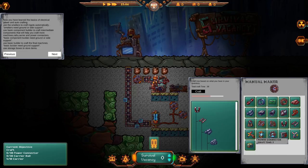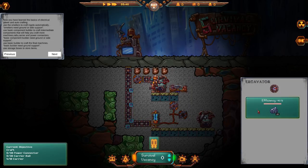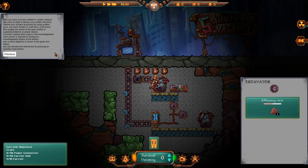So I guess we actually need to make some power lines. I need a lot of power lines. Oh no, that sucks so much — I can't believe I stopped it. Give me the iron. You guys are hitting it with the power things but there's no power things, so I'm just costing myself time. After you're done — you have survived and settled in. Hostile creatures will come at night and destroy any surface structures. Defend your surface structures by using surface guns, basic builder to craft them. Craft ammo and supply the ammo to the gun similar to supplying batteries and power stations.